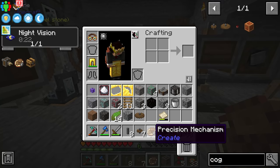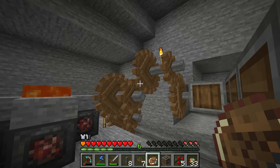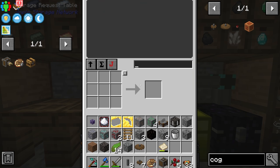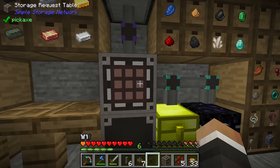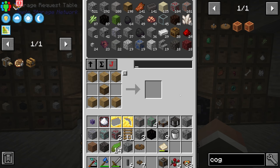After quite a while we have the precision mechanism — we got lucky and avoided the 20% failure chance. Back at the request table, we have everything outside of a brass casing, which needs two brass sheets that we have lying around. We craft that up and now we can make the rotational speed controller. Hopefully this will let us get rid of this cogwheel nightmare once and for all.